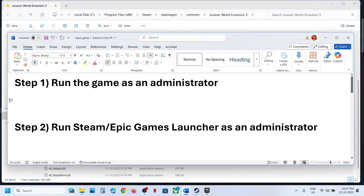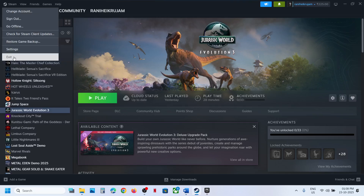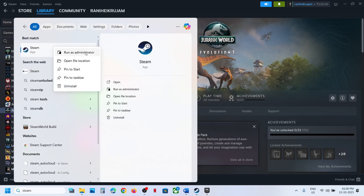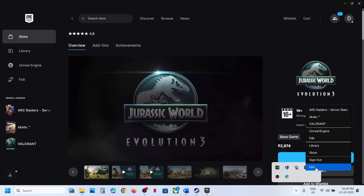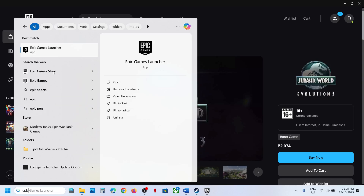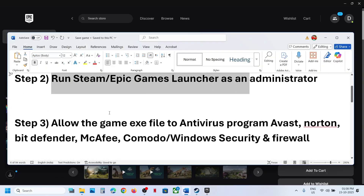If that does not work, run Steam or Epic Games Launcher as an administrator. If you have the game on Steam, exit Steam, then when you re-launch Steam make a right-click and run it as administrator. If you have the game on Epic Games Launcher, right-click, exit Epic Games Launcher, and when you relaunch it, run it as administrator, then check.